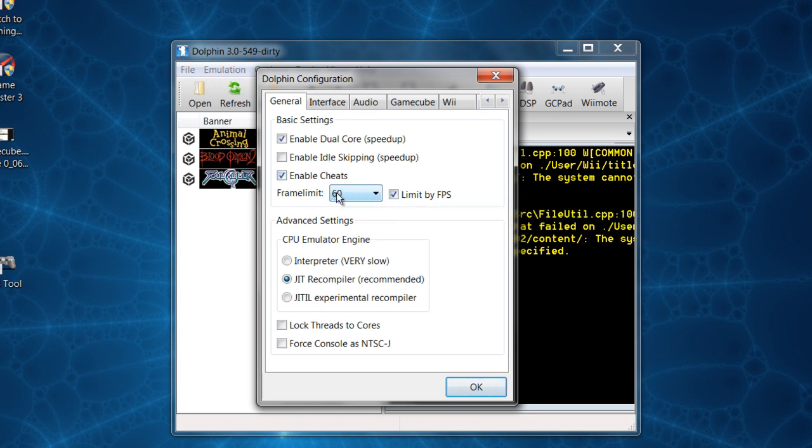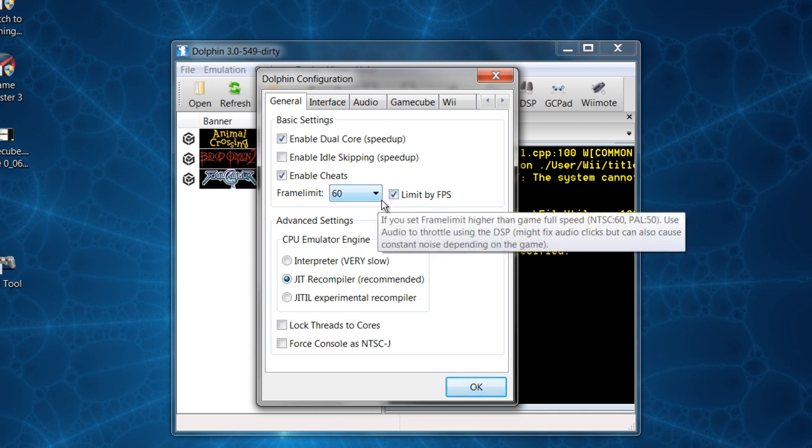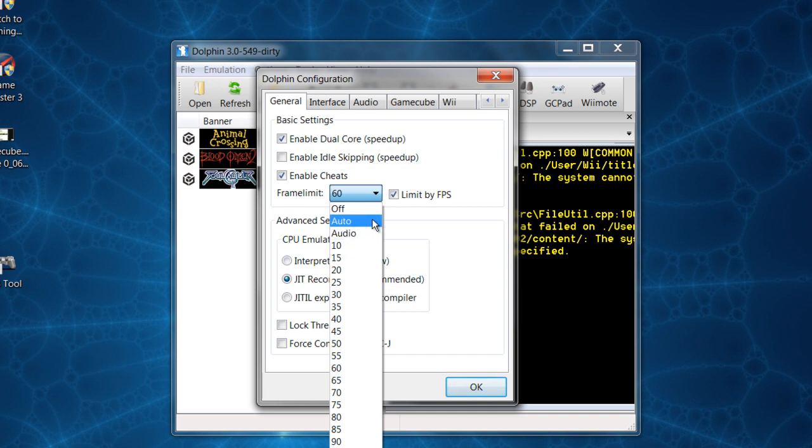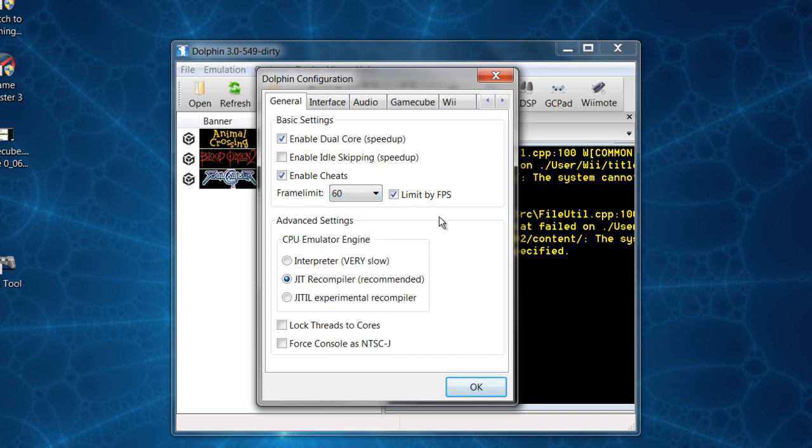Frame Limit matters a lot. It's kind of like torrenting — if you have your upload and download speed set to unlimited, you're not going to get the most out of your BitTorrent. Just like torrenting, you want to set a limit. That's the way Frame Limit works. You want to set that to 60 FPS — that's the best, that's the max you're going to get out of any game. If you have it set to auto or off, it can go way over and totally mess up your game.